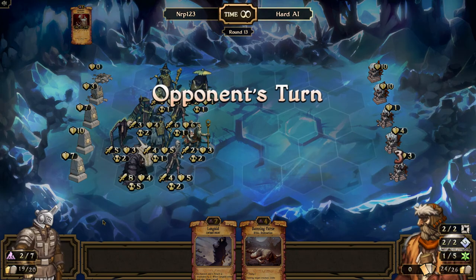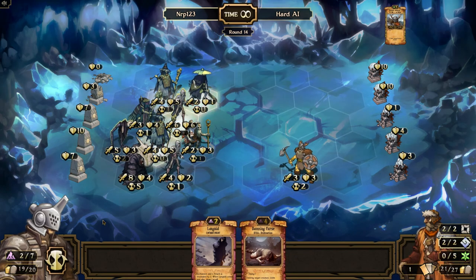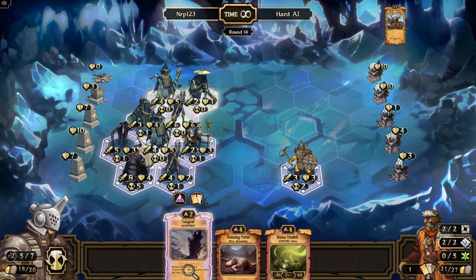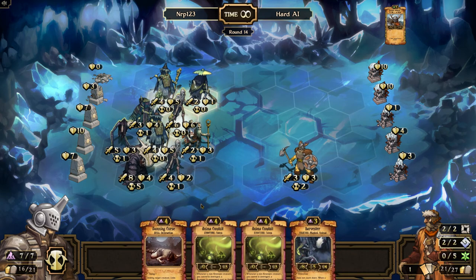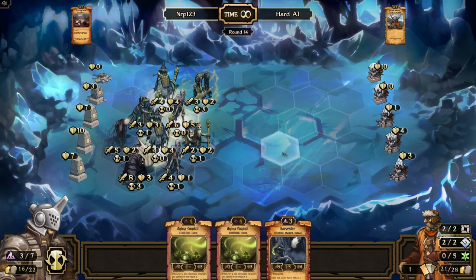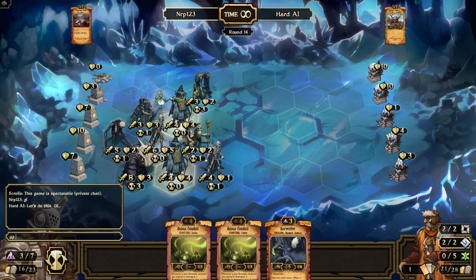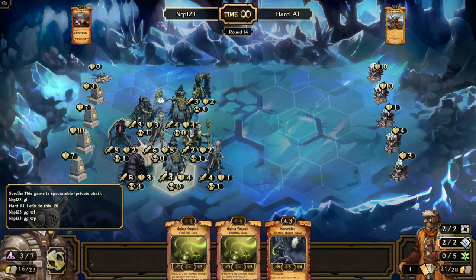So far what we learned from this match: Stitcher has been very good, and Flesh Animator has been really good even though I only have Harvesters as undead units. It looks like we're going to get to try Anima Conduit in this game too. Can we win this turn? Yes we can! GG to Mr. Hard AI. I wanted to get those Anima Conduits out but you kind of get what they do — click pause and read the card description if you want.